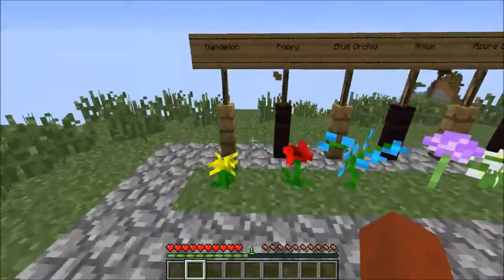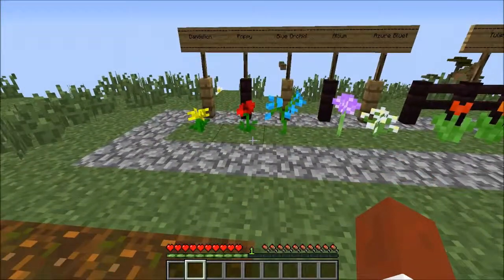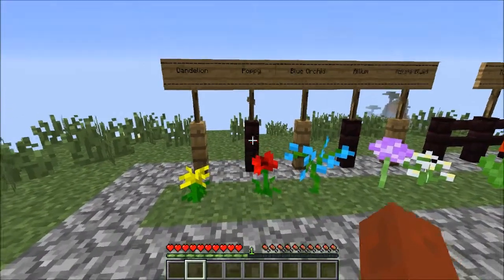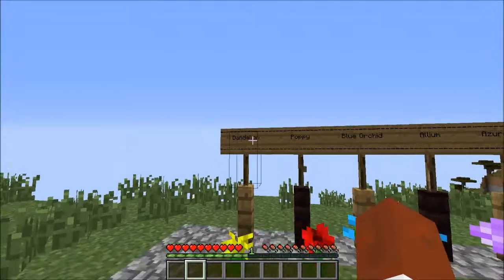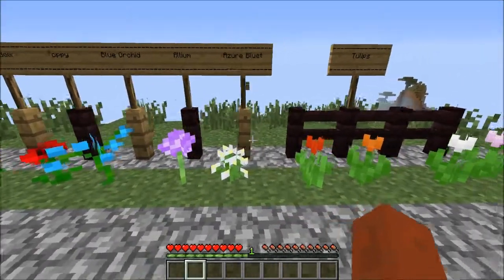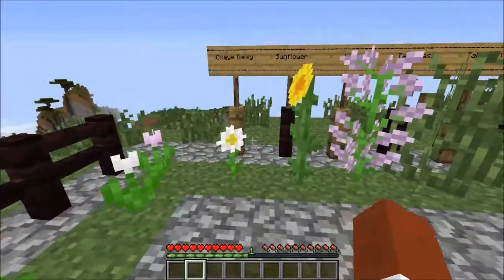Moving on, we got all this fauna here — a lot of brand new flowers. Unfortunately, gone is our old tried and true rose. There was a campaign to keep it, but it's been replaced now by the poppy. We still have our yellow flower, the dandelion. We also have new flowers: blue orchid, allium, azure bluet, and four different shades of tulips — all pretty cool stuff.